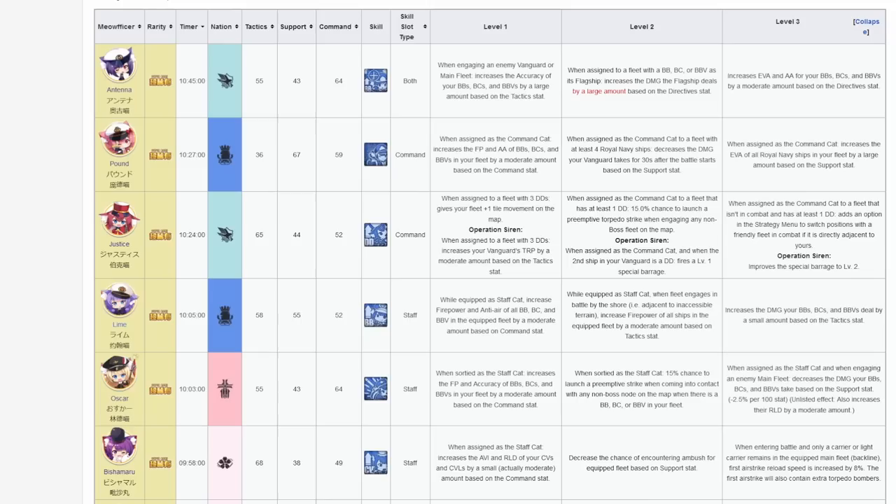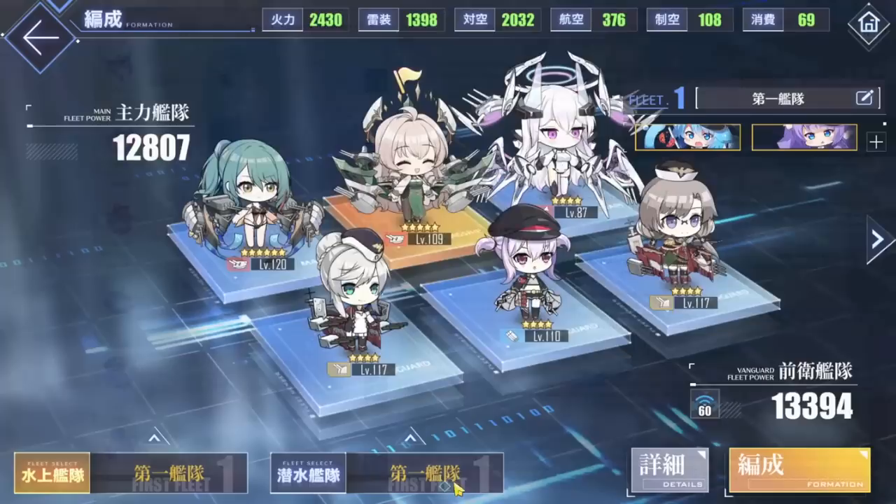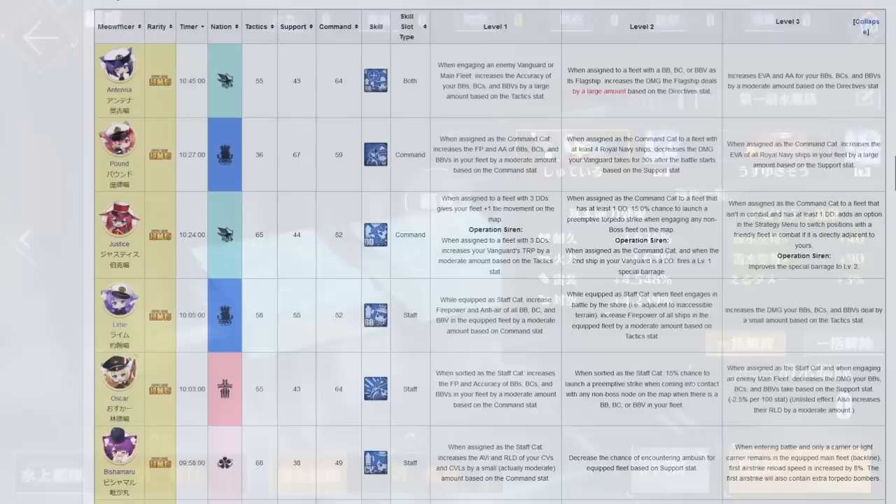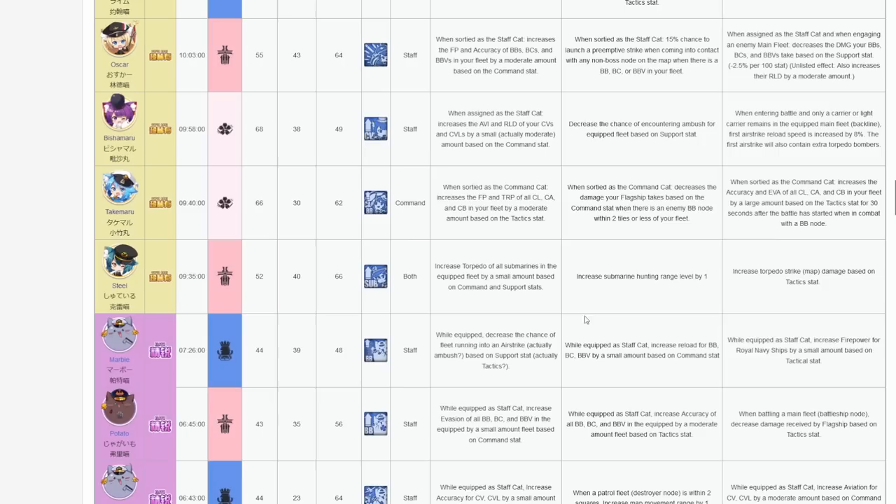Let's see how much I'm getting out of a pair of submarine cats: 40 reload, which can make or break some submarine loadouts that are tight on oxygen; 90 torpedo stats and 3% damage; and another 4.5% torpedo stat. Additionally, submarine cats also increase hunting range in campaign, and oxygen in Operation Siren. So without a doubt, they are a worthy investment.